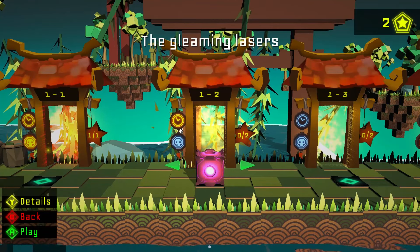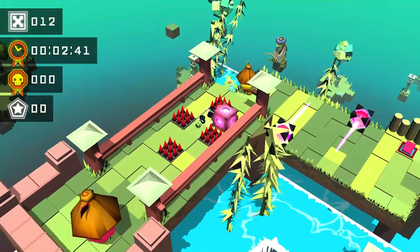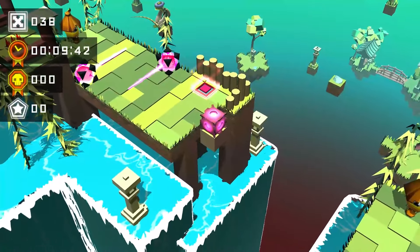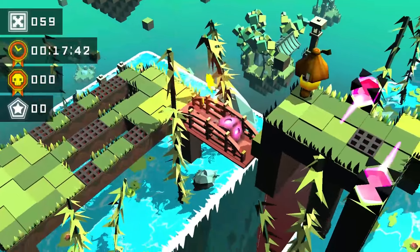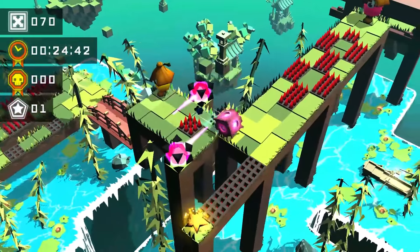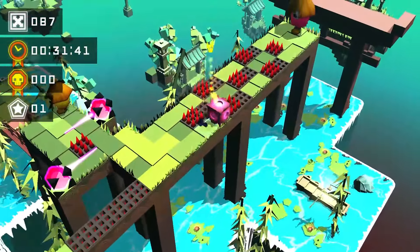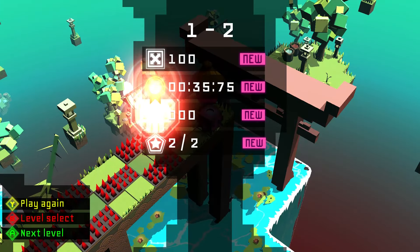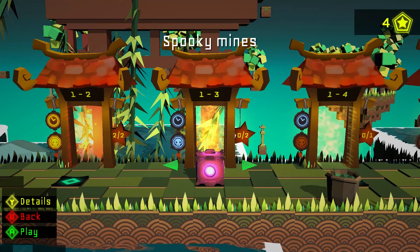Level one-two, the gleaming lasers — it does ramp up the difficulty and the different kinds of abilities pretty quickly. You can rotate, and there's the star for this one. You can see there's another star up top here. The stars are saved when you complete a level, so you don't have to go for everything gold, but you can get all the stars and get gold time. At least on this first world, the timing is very generous.